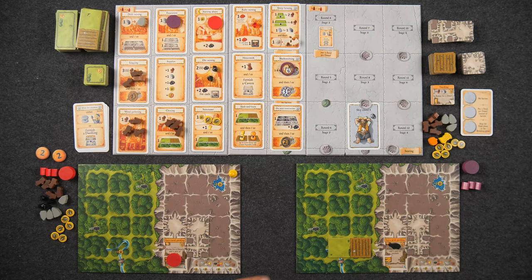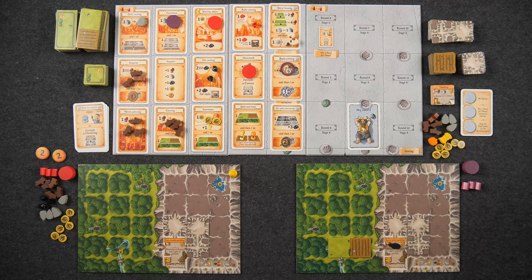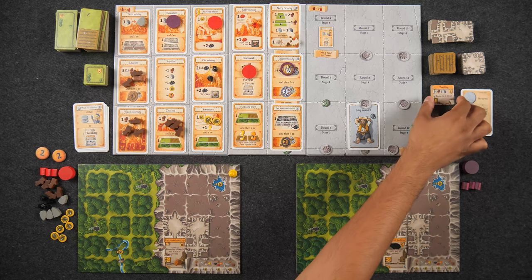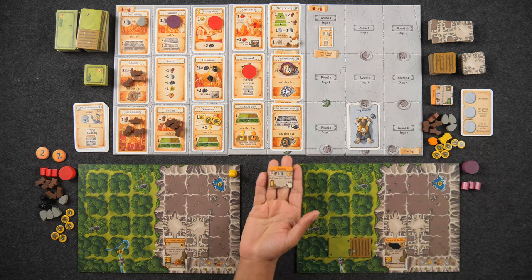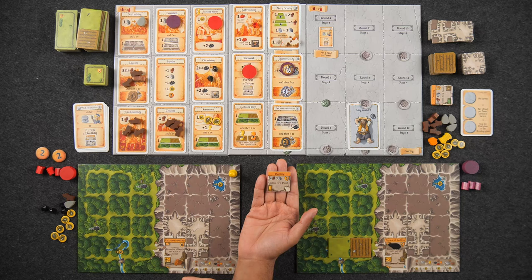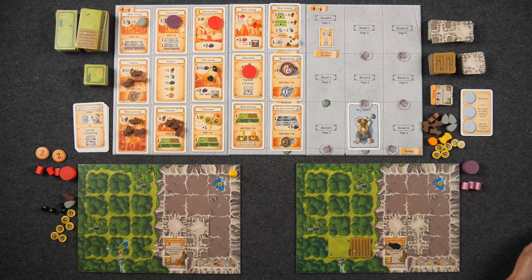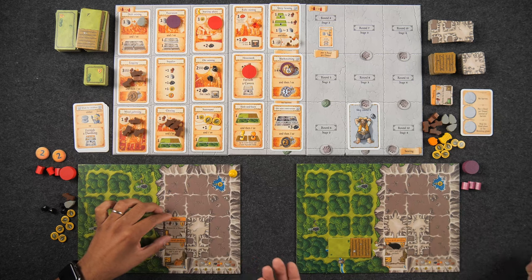Round five card: 'Ruby Mine Construction.' Resources repopulated. Naveen now has three workers. He immediately goes to Wish for Children again to make his baby — needing an available dwelling first. Monique goes blacksmithing with all eight ore for a level-eight weapon, then goes on an expedition for three items: a vegetable, a wild boar (housed in her dwelling), and a stone. Her weapon levels up to nine. Naveen builds an ore mine on his double tunnel for three points and gains three ore.